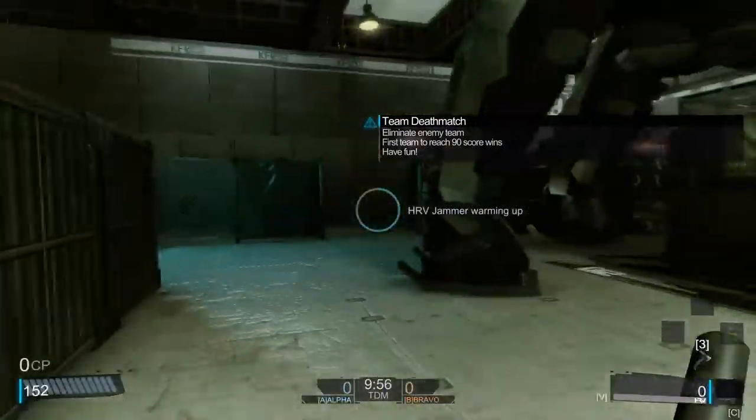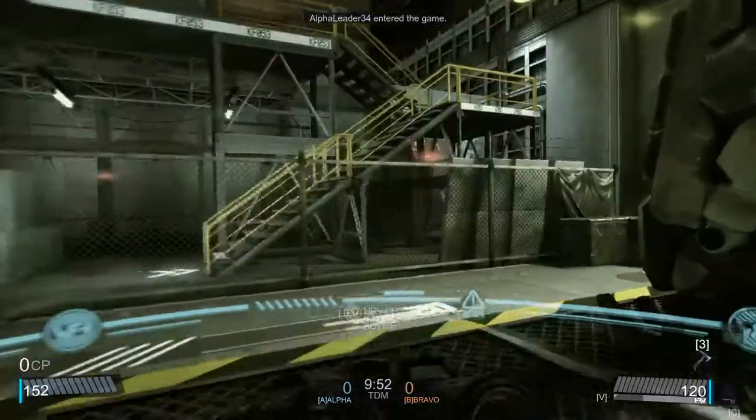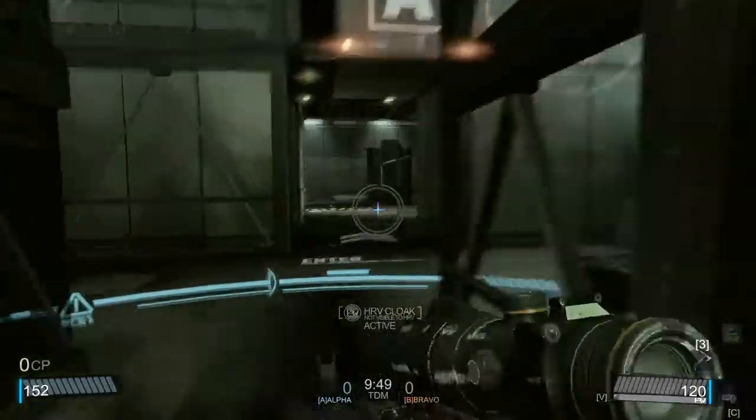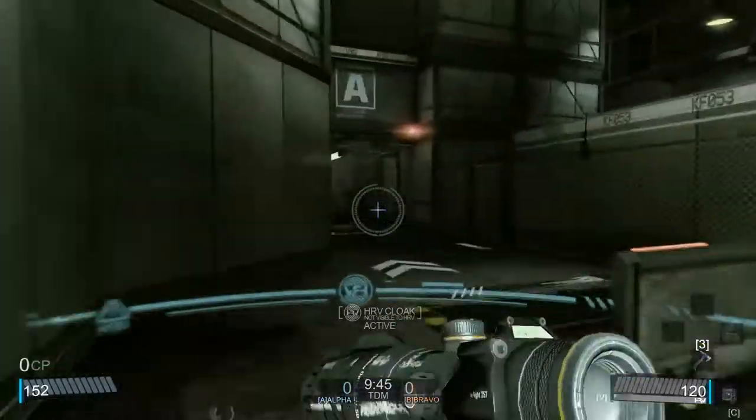Helo Deck is perfect for this. I'm so frail at 152 health, so I'm gonna have to use the HRV cloak extensively so I can sneak up on people before they see me and fire. Usually I'm a really fatty with a 250.